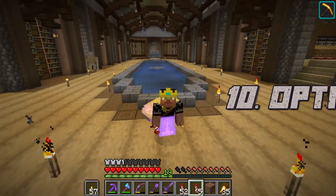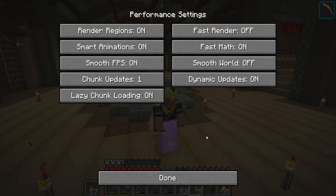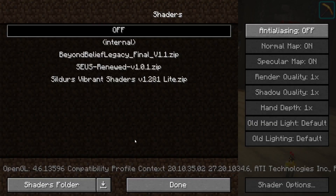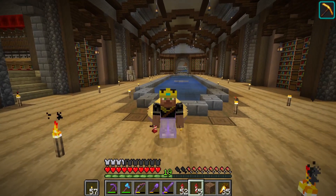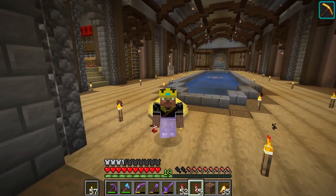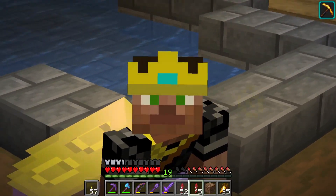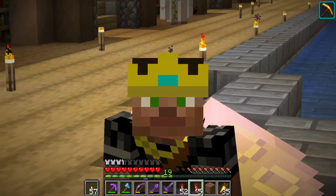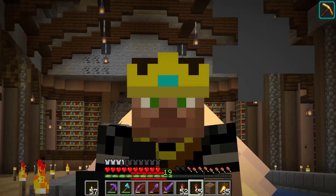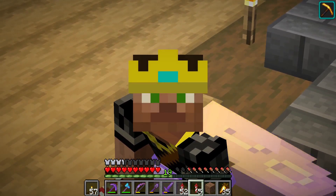And finally, number ten: Optifine settings. Many of you probably have Optifine installed, where you can turn on different math algorithms, adjust animation settings, add shaders, and increase performance and visual quality. What if those features were already in the base game? The Optifine team is fairly small, and it wouldn't be difficult for Microsoft to hire their developers and integrate Optifine directly into Minecraft. That would just make it such a better game.